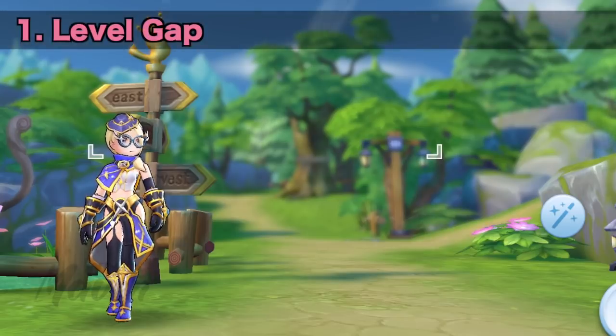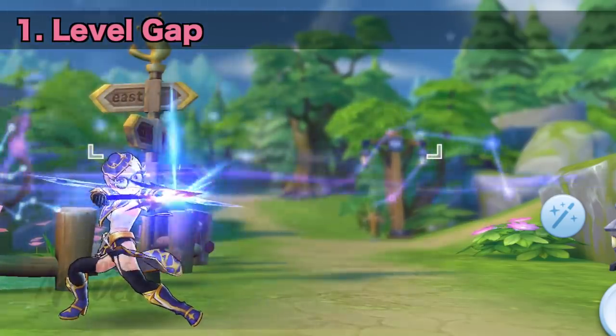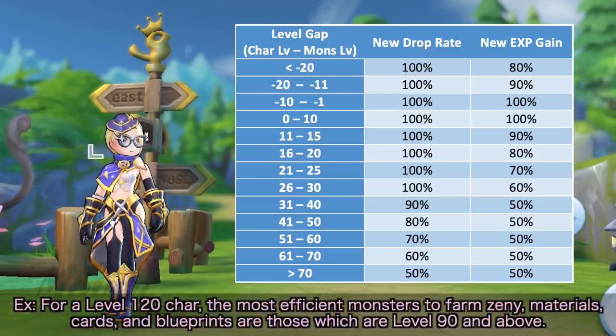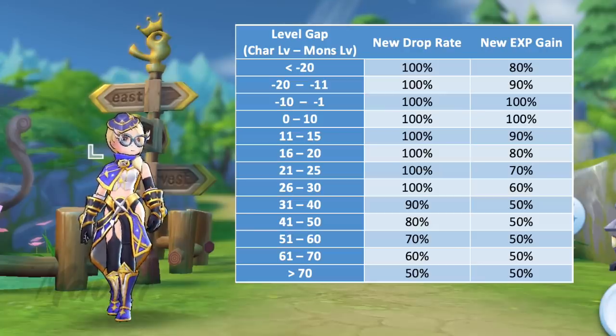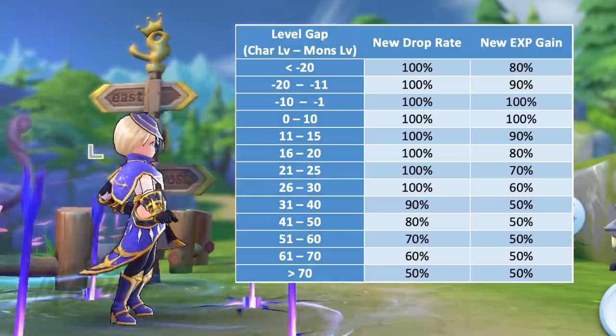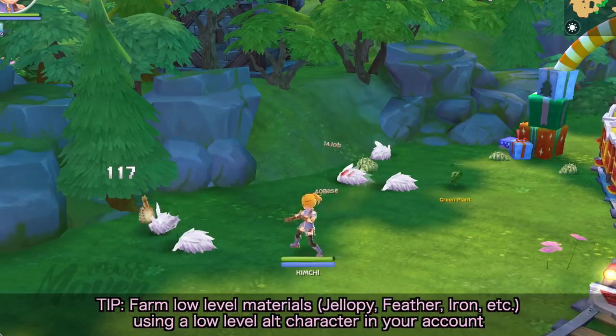First is level gap, where the drop rate and EXP rate changes depending on the difference in level between your character and the monster. You'll get 100% drop rate of zeni and loots if the level gap is less than or equal to 30. Hence, for a level 120 character, the most efficient monsters to farm zeni, materials, cards, and blueprints are those which are level 90 and above. As the level gap increases, the drop rate becomes lower as shown in this table. If you want to get loots from lower level monsters, you should farm using alt characters instead, which we'll discuss later.